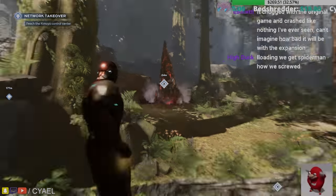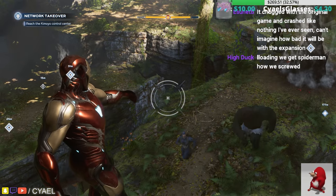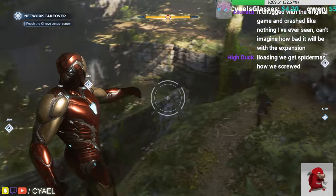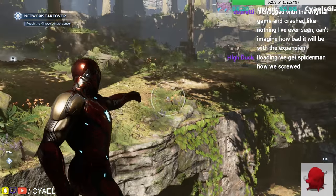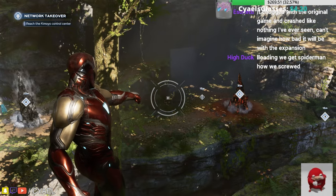When most people think superheroes, you know what they don't think? Slow traversal, puzzles, and platforming. All these things and more are available to you now via the wharf of the area immediately surrounding the Wakanda expansion.